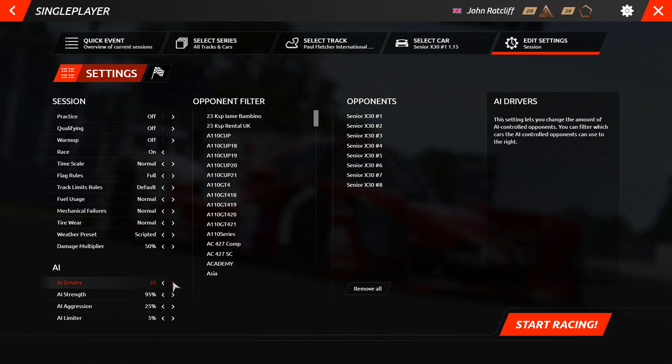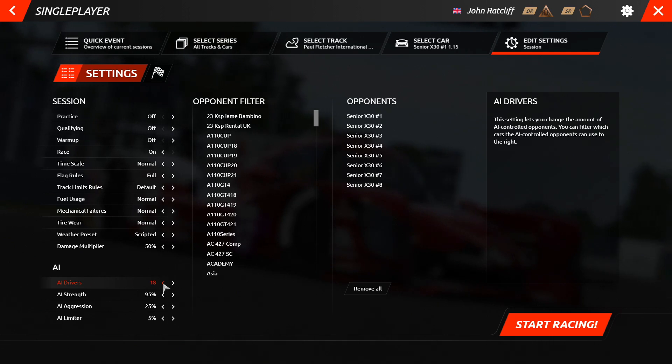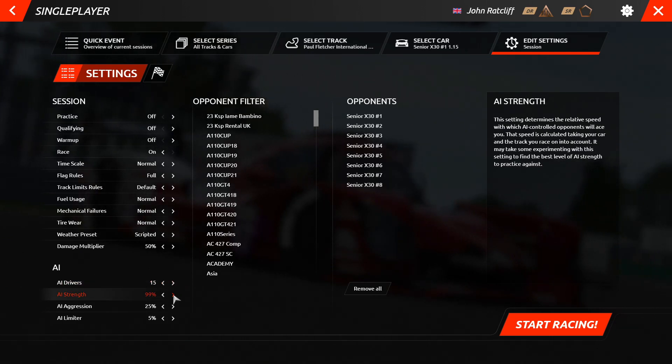Here, you can select how many AI drivers you would like alongside you in the session, and you can also change the AI strength, the AI aggression, and the AI limiter.